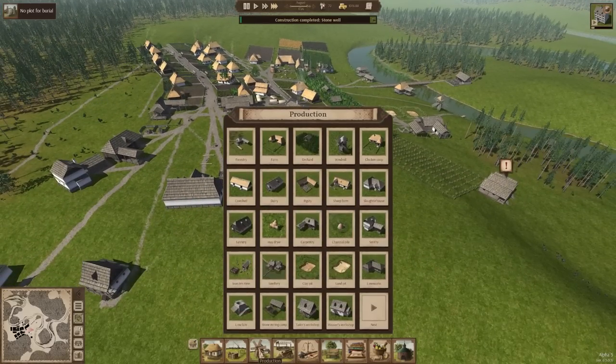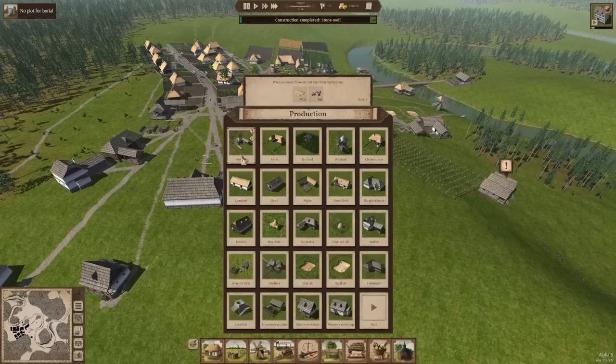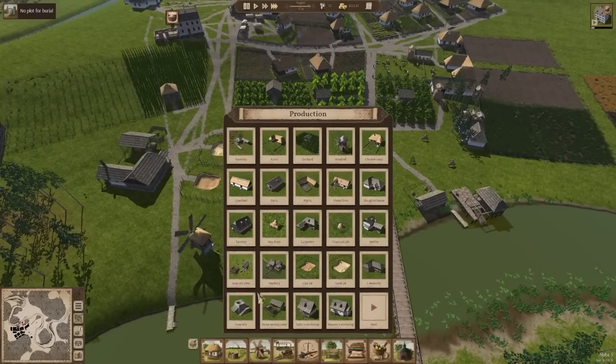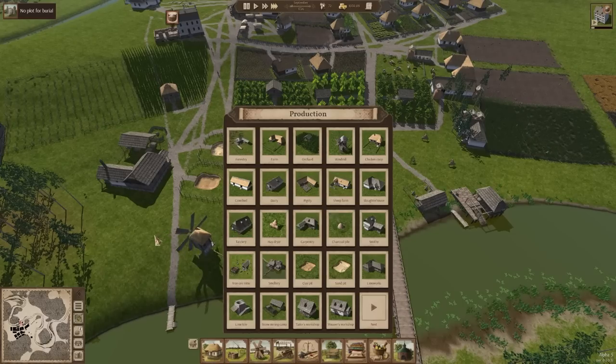So we need a tannery — which means we need to put in... There it is. What do these require again? Bark. Oh, there's that lime again — we have to start producing bark. What a shame. Stone mining camp, lime kiln, lime works — I think the kiln doesn't require anyone to actually be working there. We can go ahead and probably put this right next door here if I can find a good spot for it.